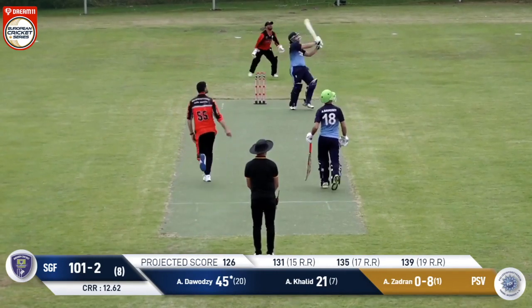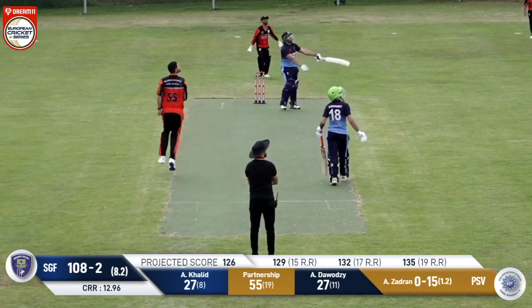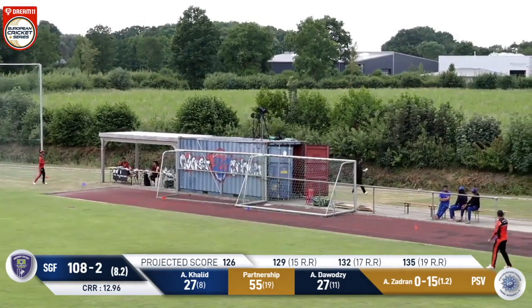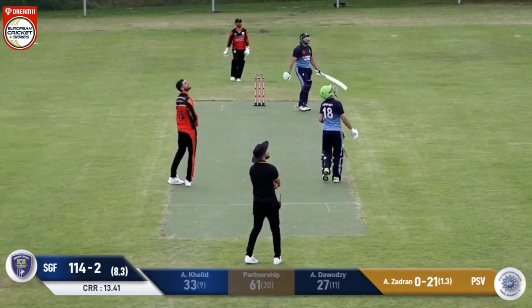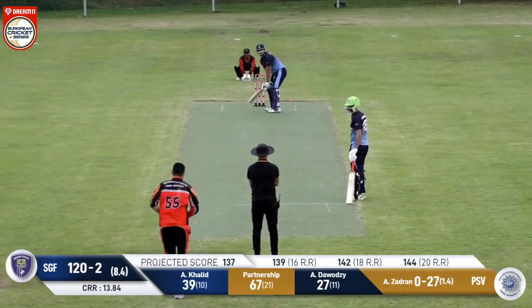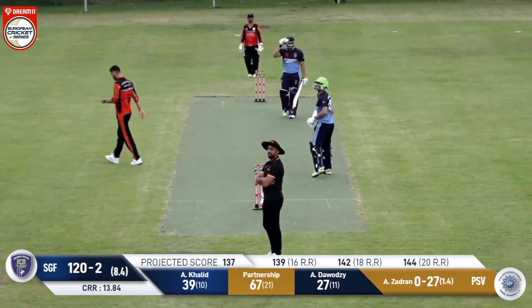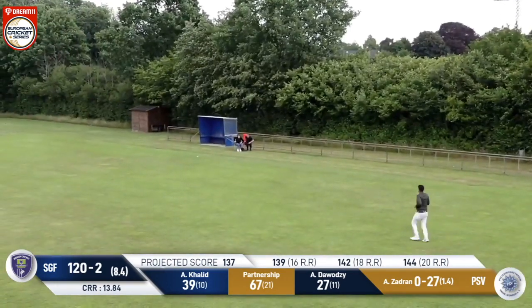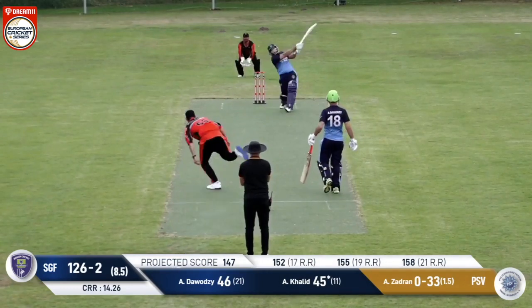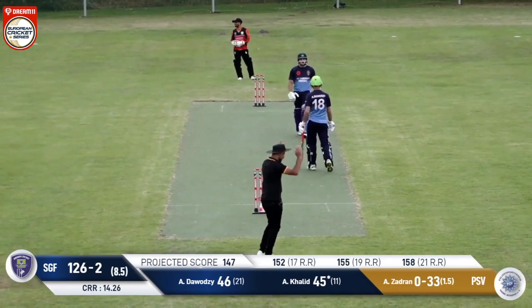Zadran in again, and this is another short ball — punished, dispatched. Zadran bowls again, not so short, but my goodness, that's another six into the field. Armin comes in with a shortish delivery, a little bit slower — it's another six. What will Zadran do this time? He comes in with a straight-ish ball and it's another ball straight back over his head — didn't do a lot wrong with that ball, but that's another six. His last ball of the over is a slightly shorter delivery again, and he's hit another six. That is fifty for Amar Khalid.